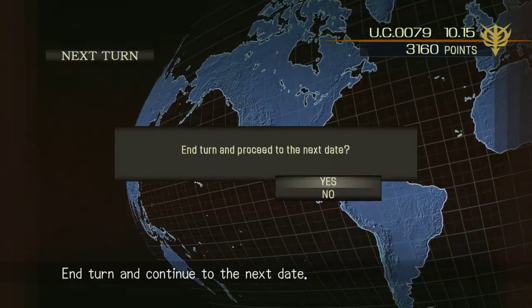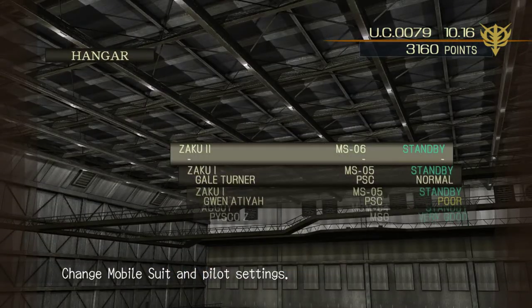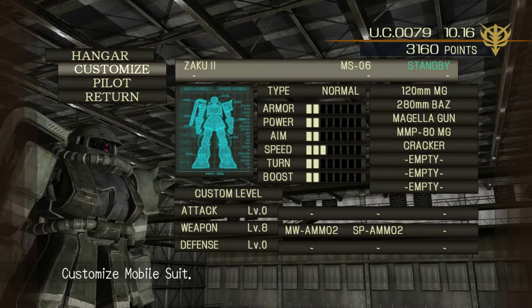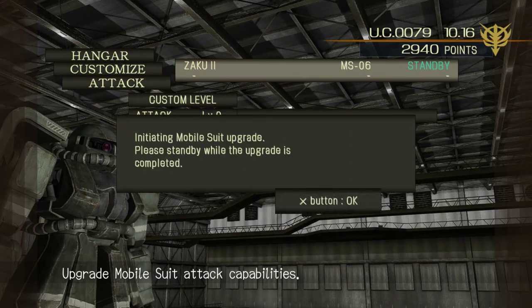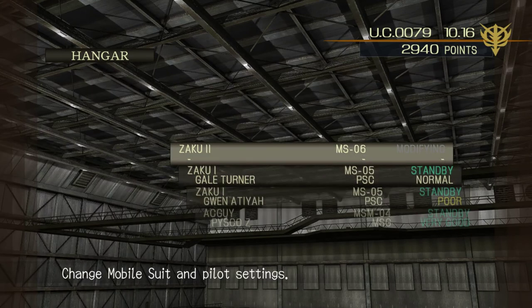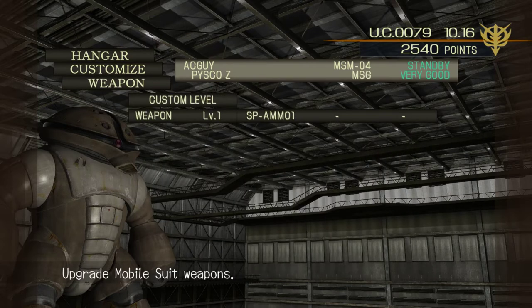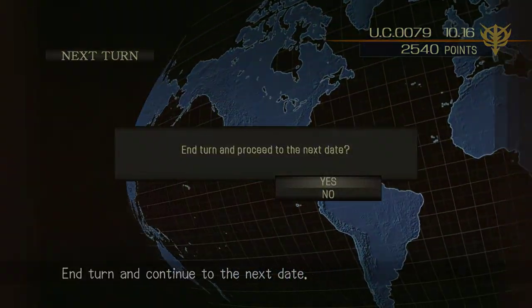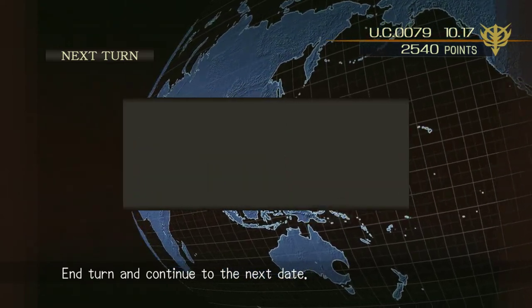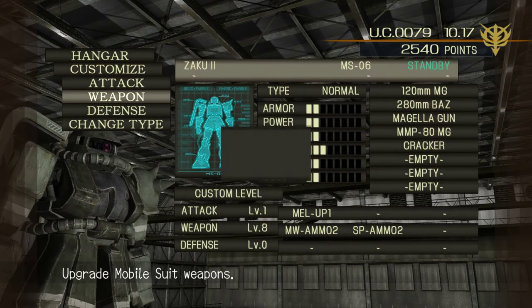Zaku 2 - ah, there it is - the MMP-80 machine gun. It fires a weaker bullet than the 120mm but it fires at least twice the rate if not faster, so you can put more ammunition on target. We're going to keep upgrading because there are missions that are like a day apart, so having a spare mobile suit that's fully upgraded is very handy. He's fully maxed out - level 8 is as high as it can go - so we'll go with attack next. This raises damage; obviously defense raises defense. The Acguy doesn't come with a lot of ammo off the bat so getting more ammo is definitely crucial.